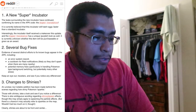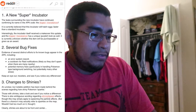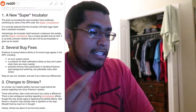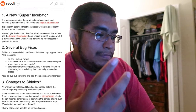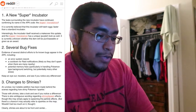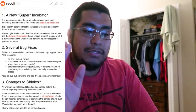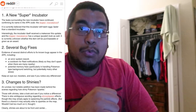Basically, a super incubator. Leaks around the super incubator have continued to confirm that the name is the super incubator. It is currently believed that the incubator will hatch eggs faster than the starting incubator. Interestingly, the incubator itself receives a makeover — this update's super incubator has a unique purple look — but it's currently unknown whether this item is purchased or given as a reward.